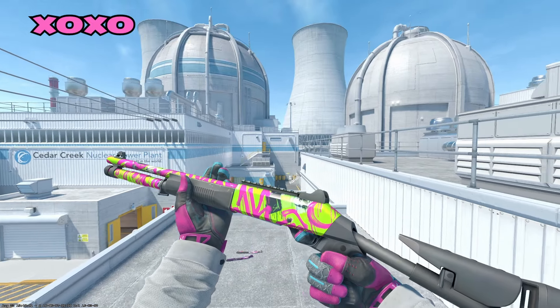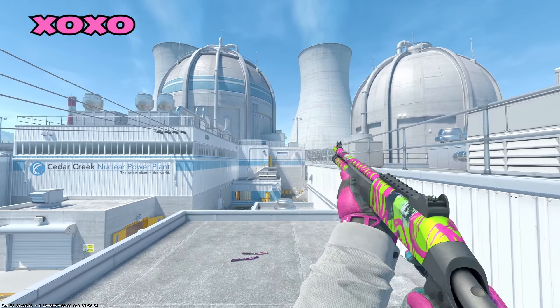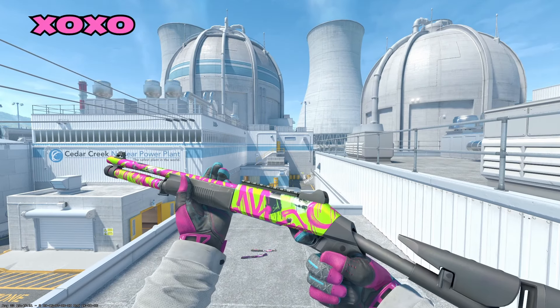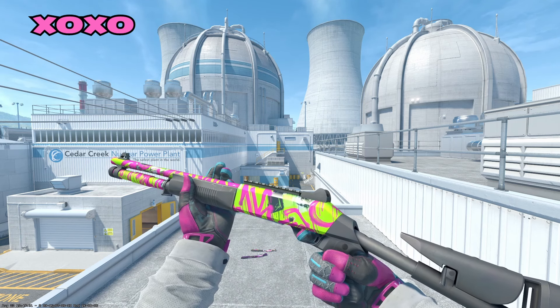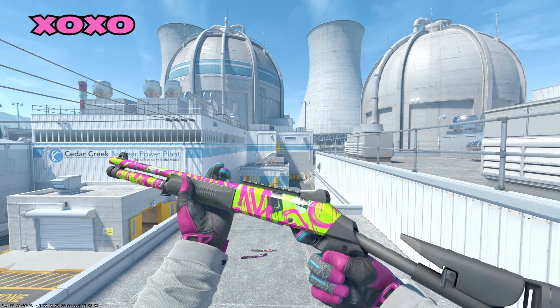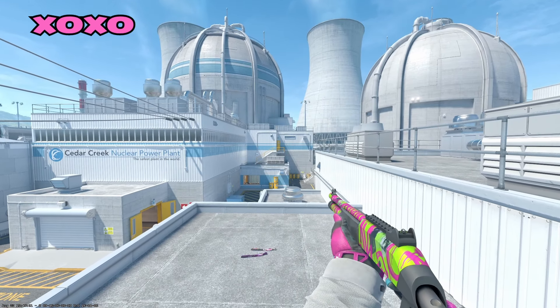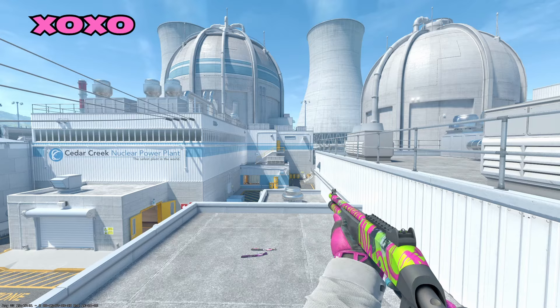Moving on to the XM, we have the XOXO. A very vibrant skin — pink and green, not my favorite color scheme in the world, but it is a pretty XM, you have to admit. Like I said in my last video, you're going to want an XM skin because you'll be using it at some point. The worst feeling is using an off-meta weapon without a skin equipped. So you're never going to buy the XM if you don't have a skin for it. Get an XM skin.